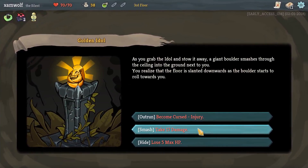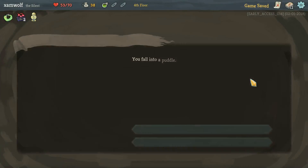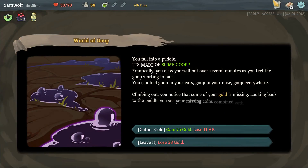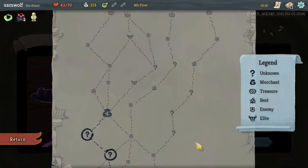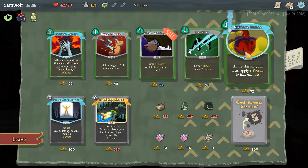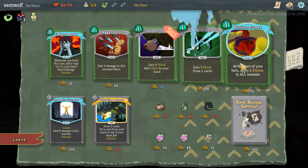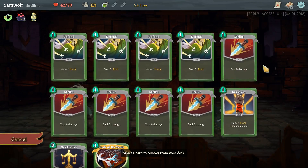Receive a golden idol — yeah sure we take some damage, it's fine. Come on, no combat. No combat again — yes! Lose gold, lose HP. I'd say shop.